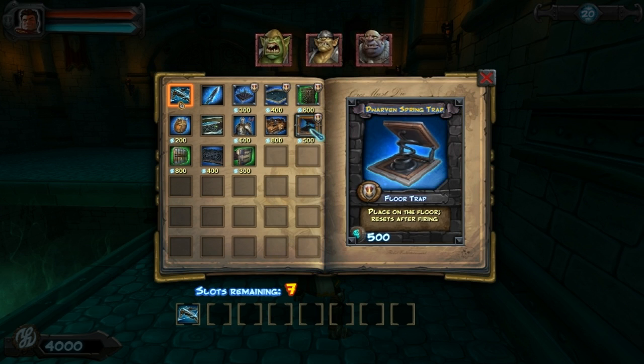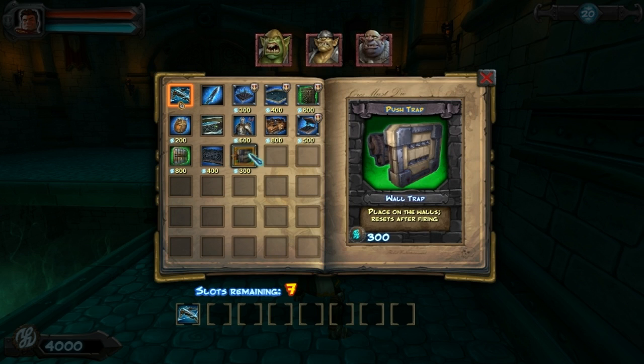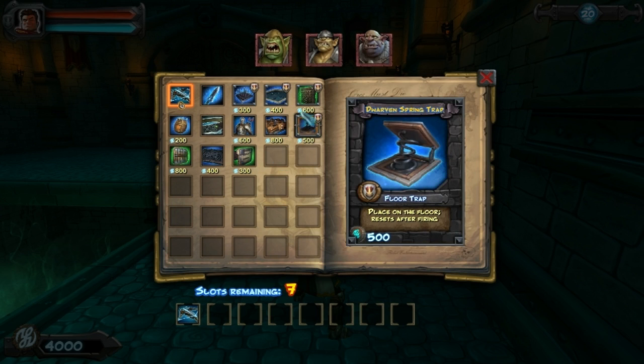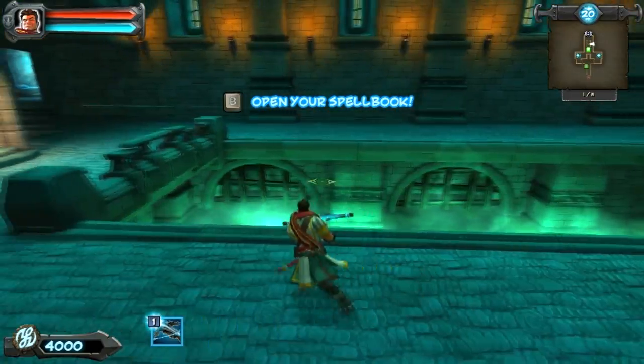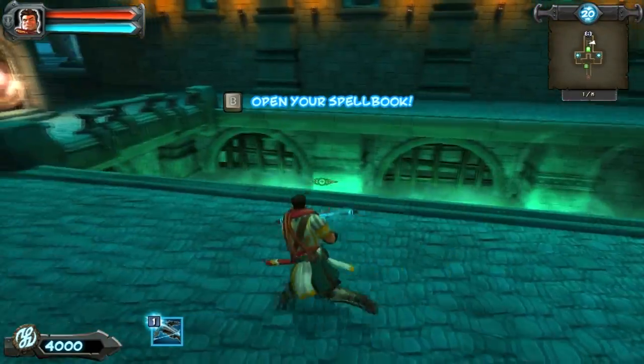It gets really hard especially once the ogres start coming. They give you a push trap on this one for a specific reason — you can put push traps up here and basically get rid of most of the wave pretty easily.